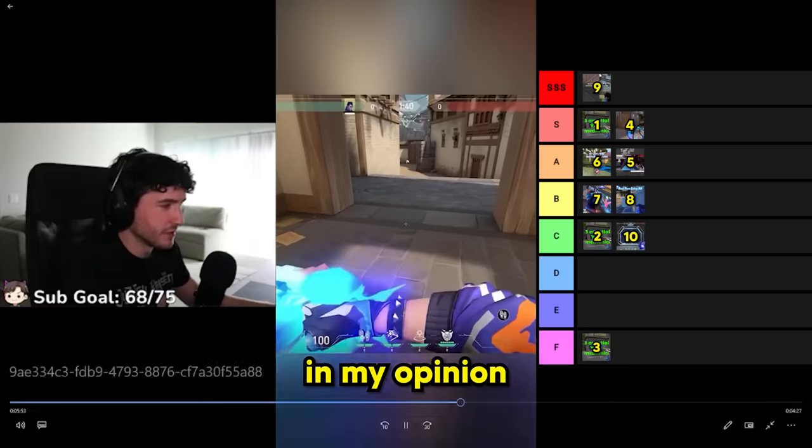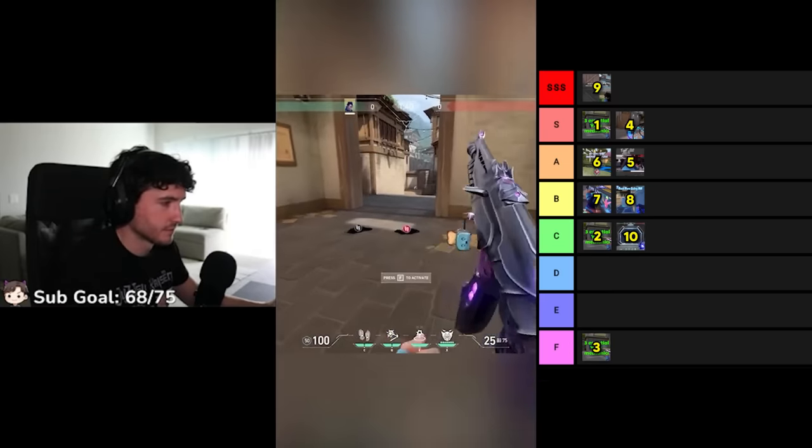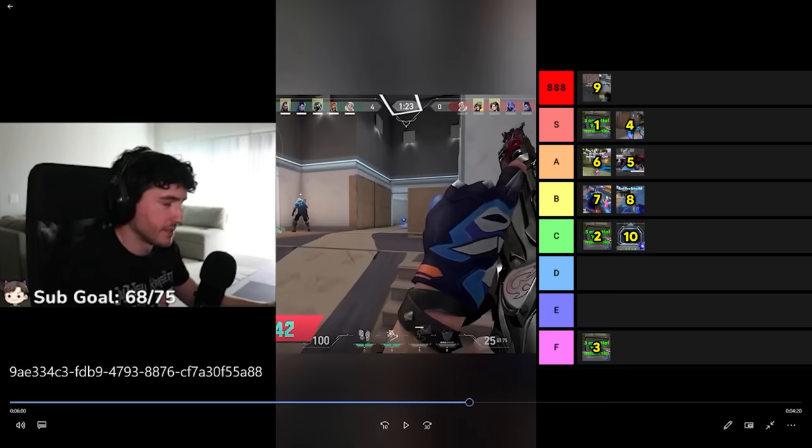Those are way better flashes. You can activate them from anywhere on the map. Here's another gate crash — C tier. The ability makes a lot of noise.